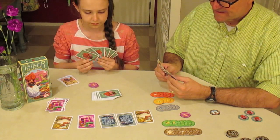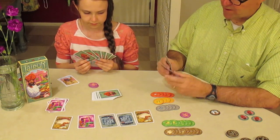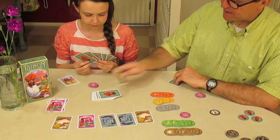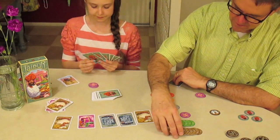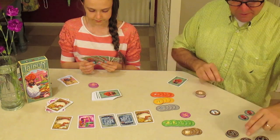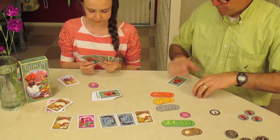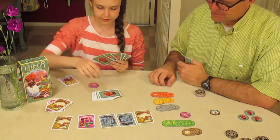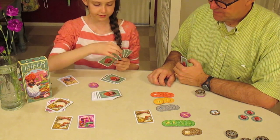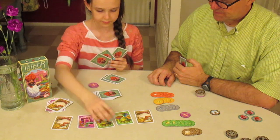It's Rich's turn; he takes the camels. Jenny notes that when Rich has a big hand, it's a good strategy to take the camels and dump cards into the market since he can't easily grab them back. Rich sells five pieces of leather — one, two, three, four, five — plus a bonus for five. Jenny takes two silvers and replaces them with two spices.